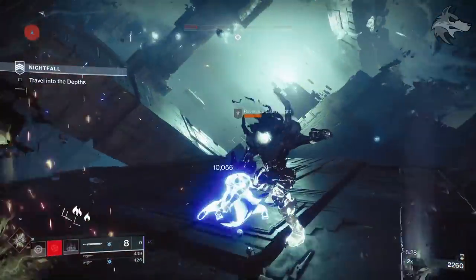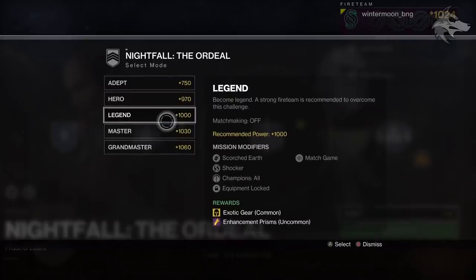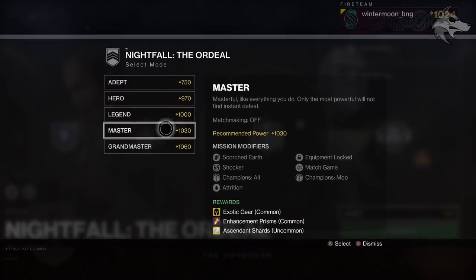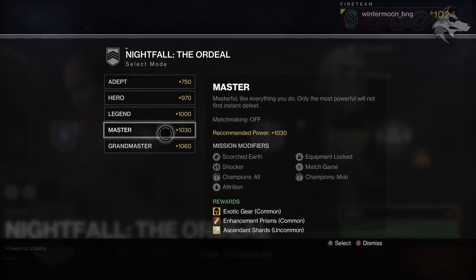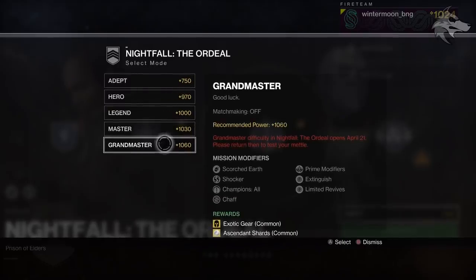They also show off the Nightfall Ordeal screen with the new Grandmaster difficulty. Legend is at 1000 power, Master at 1030, and Grandmaster at 1060. For Grandmaster modifiers we've got Scourged Earth, Shocker, Champions All, Chaff, Prime Modifiers, Extinguish, and Limited Revives — with a common drop chance of Exotics and Ascendant Shards. Sounds like it could be pretty rough; the description text simply reads 'good luck.'